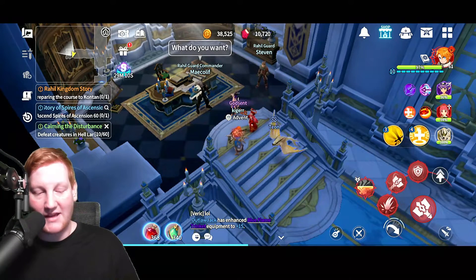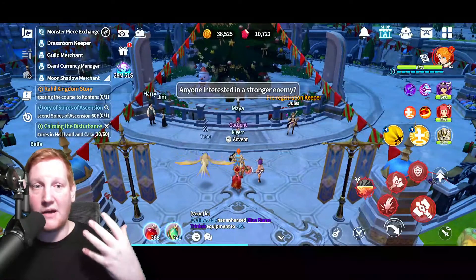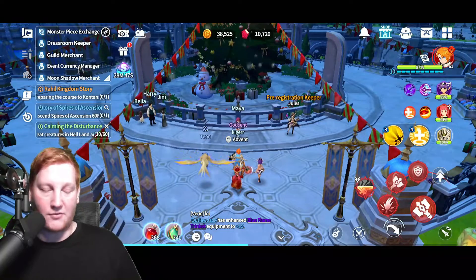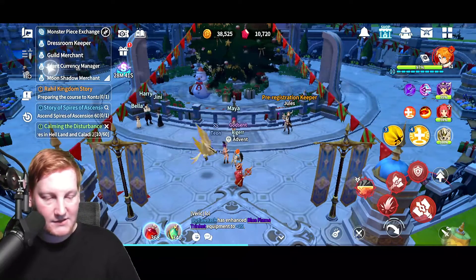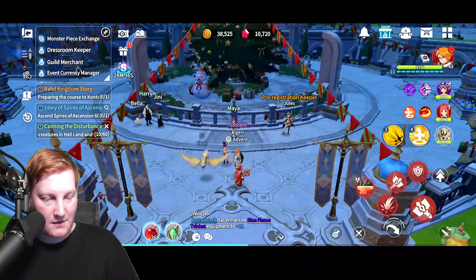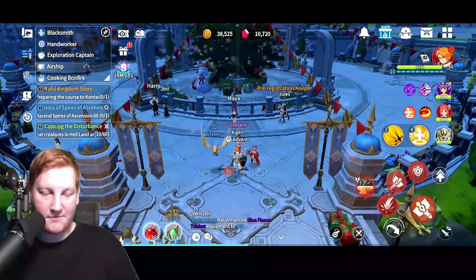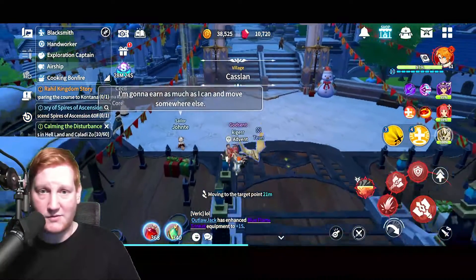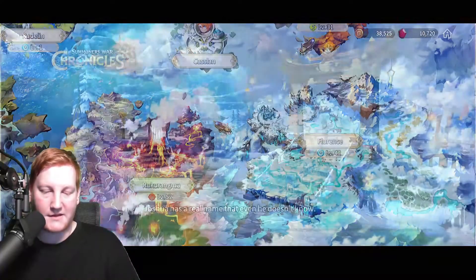So here I'm at the castle. I'm going to hit the home icon on the top right-hand corner of the map, and then it's going to take me to the main city of that zone. Then we're going to go to Florence, which is where the hot spring is — it's actually a mission you have to do in Florence as you progress through the story. To get there, scroll down to guild, merchant, ascension, subjugation, airship — you hit airship, and it takes you to the guy that lets you change zones. Hit change continent, then make your way to Florence. Move to Florence.